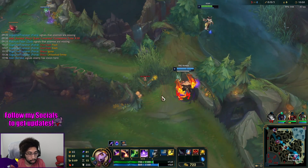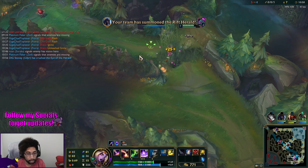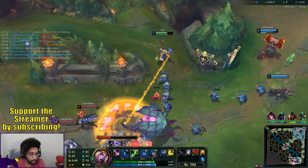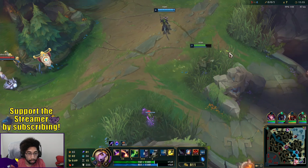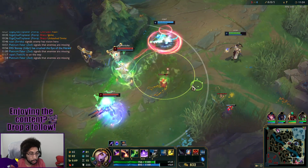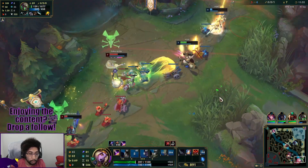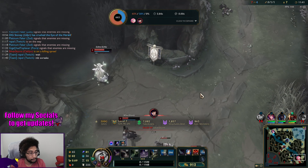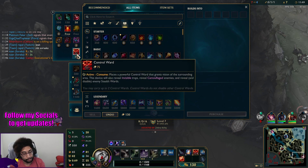I'll let those two collect the gold — I don't need that much gold, especially since Crown is cheaper than the regular mage mythics. Do you want to fight this? We forced a Pantheon ult — I should've just let him die, no time left to heal him. It is what it is.